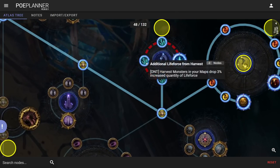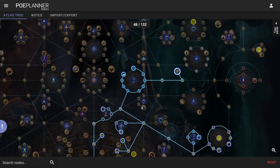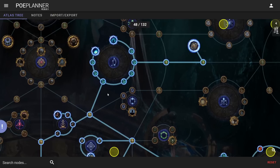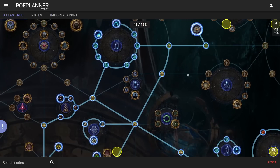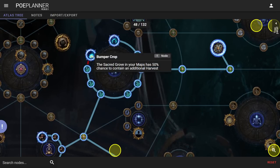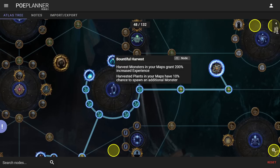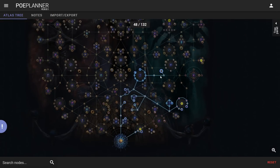From here I'm definitely going into harvest since we already have the points. That covers the extra life force from the new harvest mechanic. Stream of Consciousness is more important than grabbing the small one-percenters, so realistically you could grab Stream of Consciousness first and then respec, but early mapping is so fast that you get points so quickly. I'll grab Bumper Crop for extra harvest, then come up and take Bountiful Harvest — the 10% chance to spawn an additional monster means extra life force.